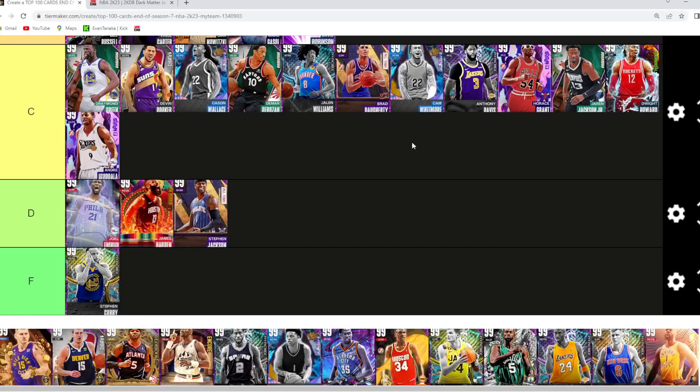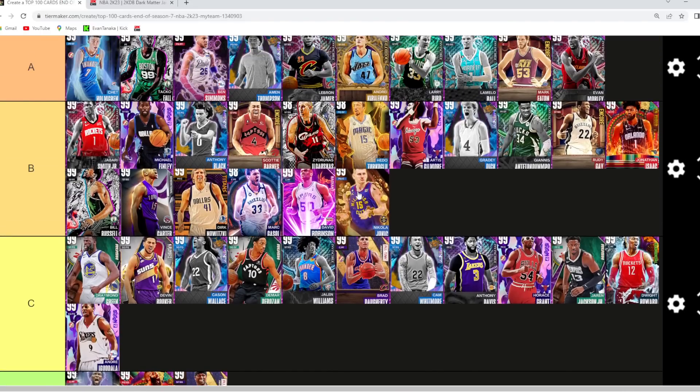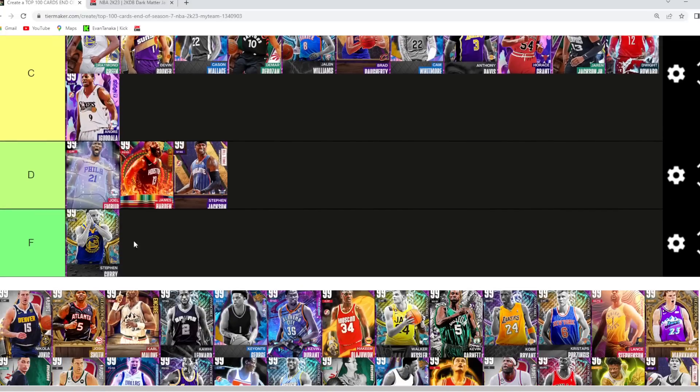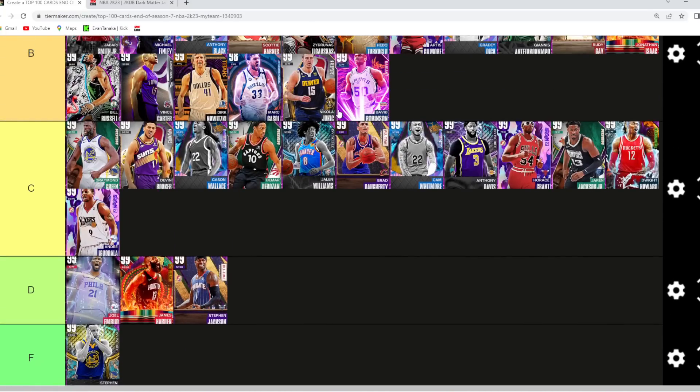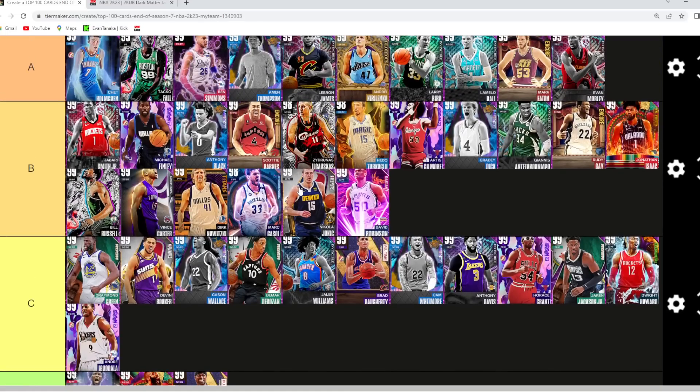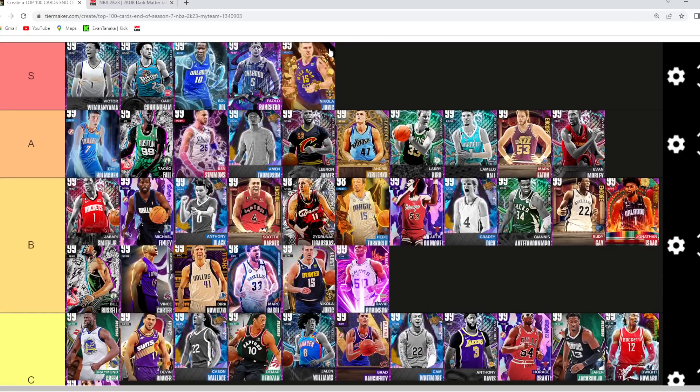Joel Embiid I'm gonna go D tier — I think he's a little bit worse than Anthony Davis, JJJ, and Dwight Howard at power forward. Nikola Jokic — the Hero version — is still the best point guard in the game for sure, going in S tier. He's 6'11" at point guard with a great jump shot, great size, and can defend, rebound, playmaker, score, dribble — he can do everything you need from a point guard. The other Nikola Jokic I would say is on the same tier as D-Rob, Marc Gasol, and Dirk, so this Jokic is going to be in B tier — a good jump shot but plays the power forward spot.